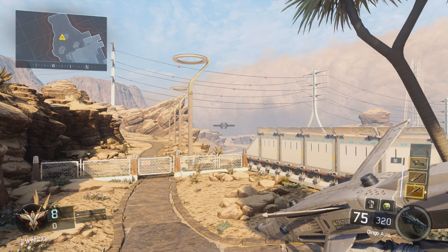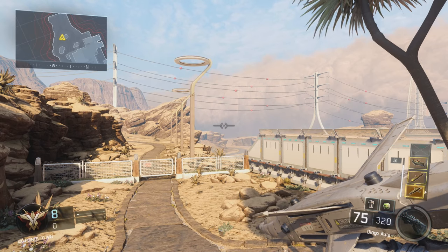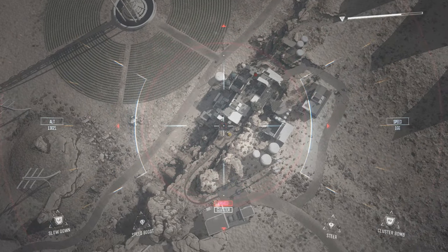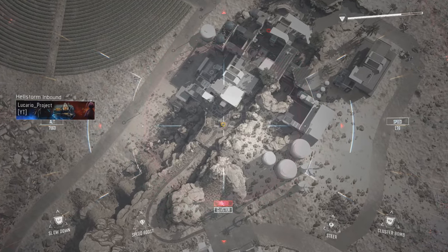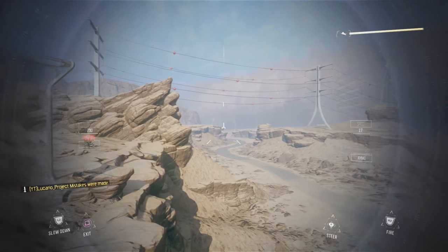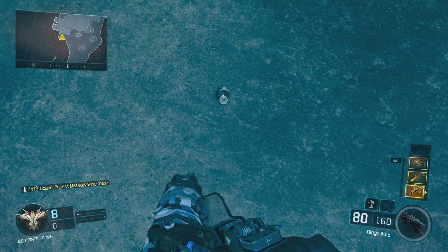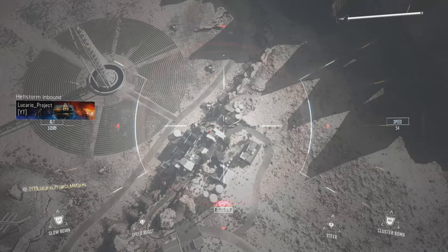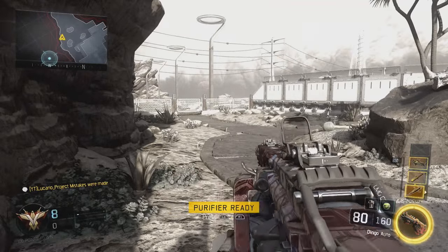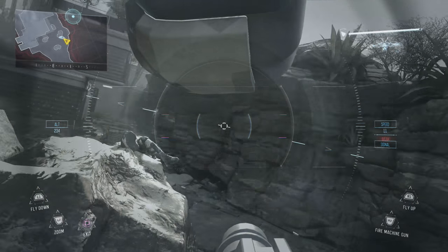First, throw your Dart Drone somewhere where it won't run into a wall — off the map to a space where it's not going to hit anything is the best case scenario. Once you call in your Dart Drone, quickly press the Hellstorm Missile button before you actually get into the Dart Drone. Once you're in the Hellstorm Missile, kill yourself with it. After that, when you spawn back in, throw a Semtex at the ground, go back into the Hellstorm Missile — it will still be in your inventory — and fly it off the side of the map. Once you do this, you'll spawn back in again, and then quickly call in your Talon. You will briefly be in the Talon controlling it, but then your screen will go blue and you'll no longer be in the Talon. This means you did the glitch right.